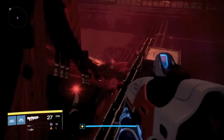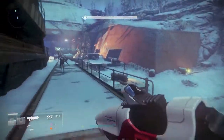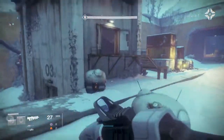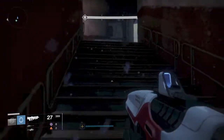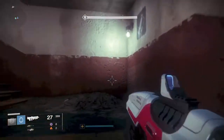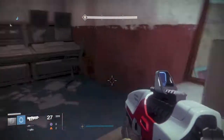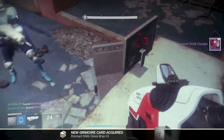And this is cluster 2.7. For these next four clusters, I would go into the Wretched Eye Strike, though you can get this one in patrol. If you're in Plaguelands patrol, head to your left and it is the first area you will reach, which is the Bunker Treglov. Head up here and it is hiding behind this computer monitor — this is cluster 1.5.